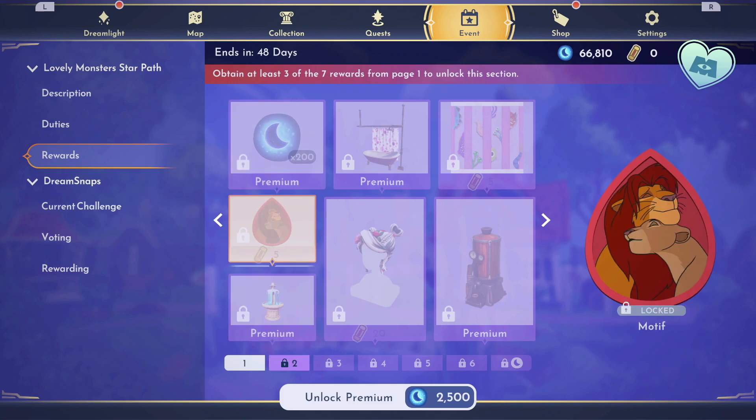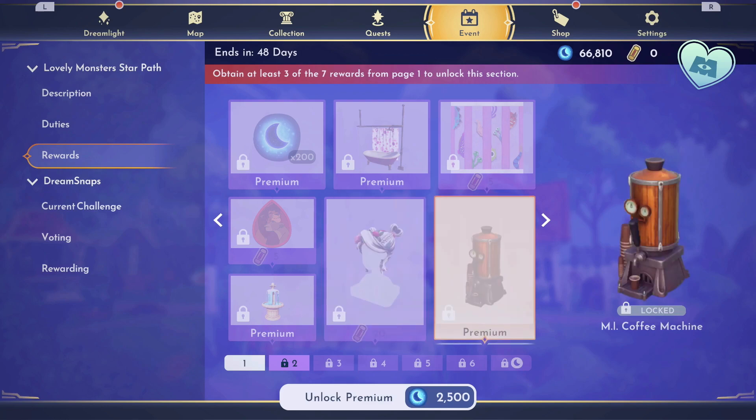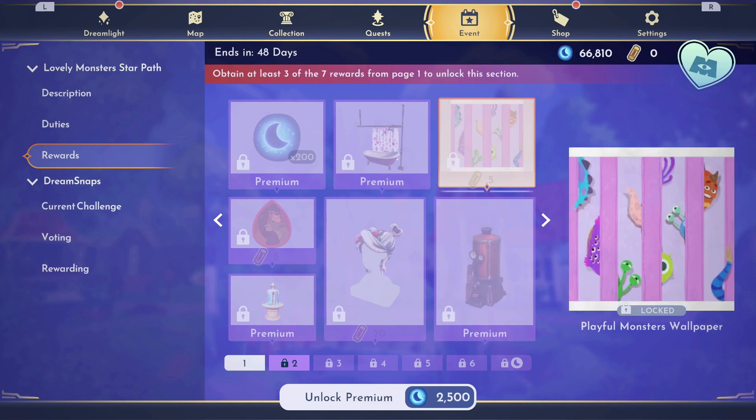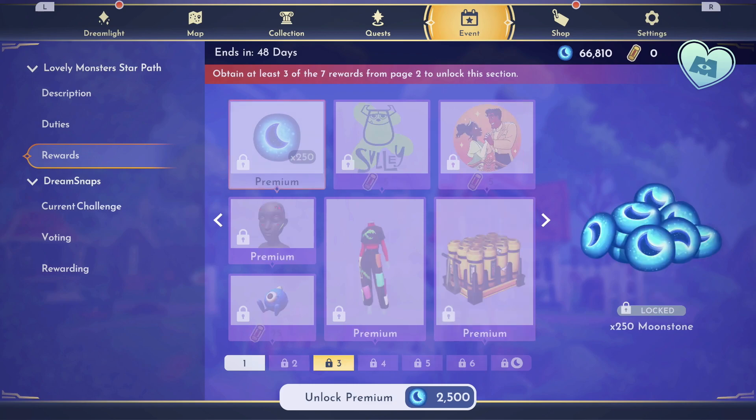On this page, you have a motif for 5, a braided floral — this looks really similar to the one we saw in the key art — for 20, and then the Monsters Inc. Playful Monsters wallpaper for 5. You would have to claim all of those before you can get to the next page.